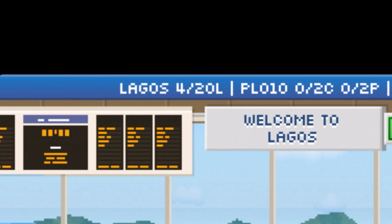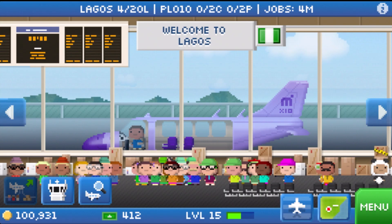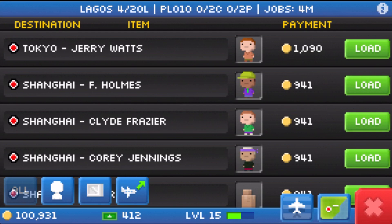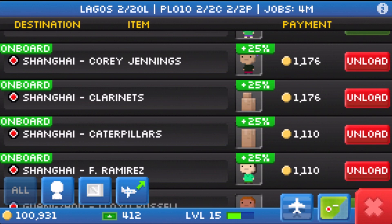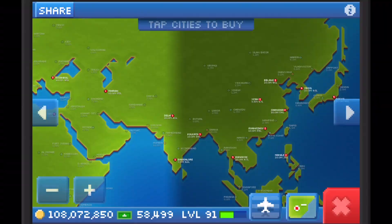You can see how many layover spots are in each city here. Lagos currently has 4 layovers and 20 layover spots in total. As you upgrade the airports, the amount of layover spots will increase. Now that I have a few layovers in Lagos, it makes loading up other planes with a 25% boost a bit easier. And that's the ultimate goal — get planes in and out of airports quickly so you can keep making money and leveling up.